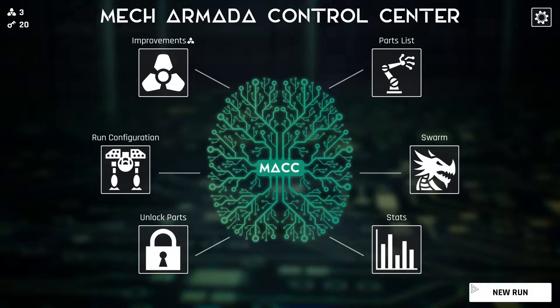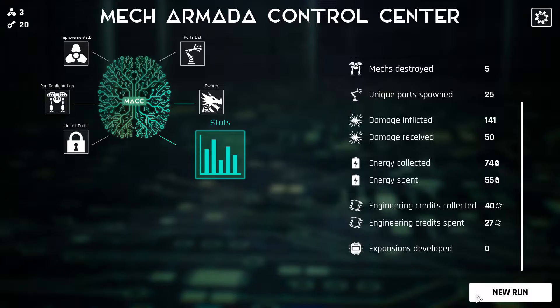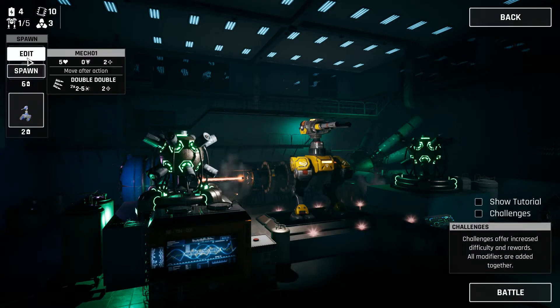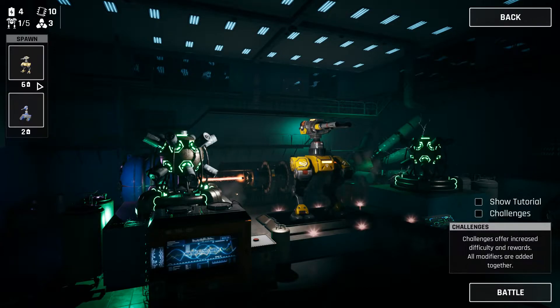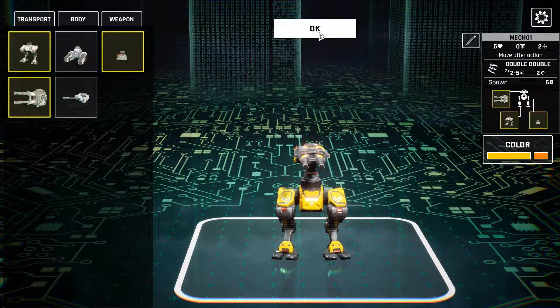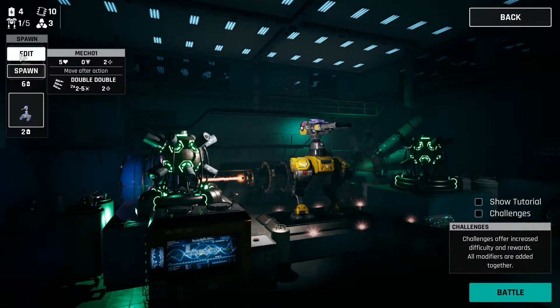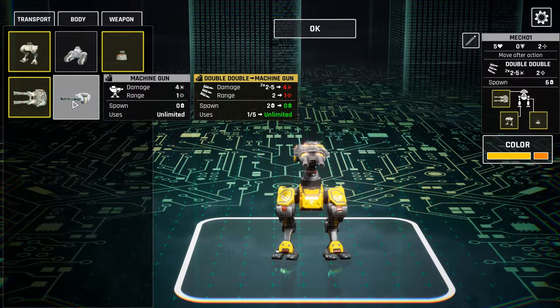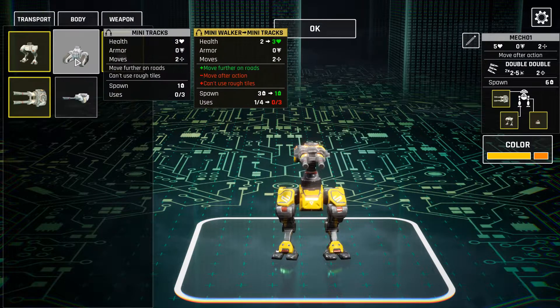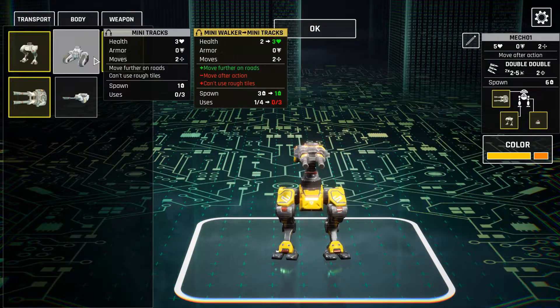If you collect enough unstable energy, you can use it to purchase some permanent upgrades. You can increase the starting amount of chips — which is what you use to research parts — and the starting energy amount, et cetera. Many are beneficial and make the game much easier, but that's typical for roguelikes with permanent upgrades. Winning battles will also unlock new parts to use, giving you more build variety the longer you play. You can also adjust starting parts and mech combinations, and it's honestly pretty rewarding when you figure out what will work better early on and get a great starting combination.